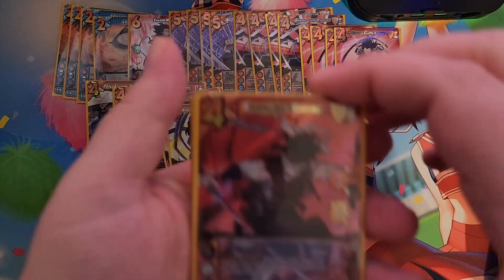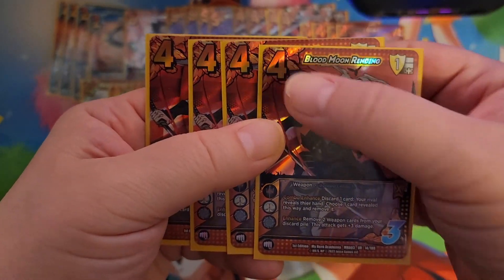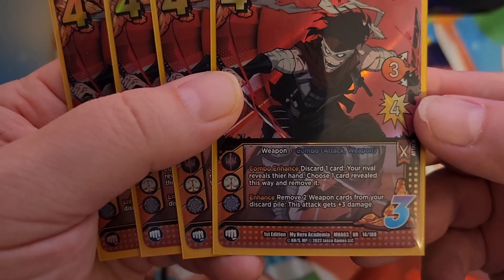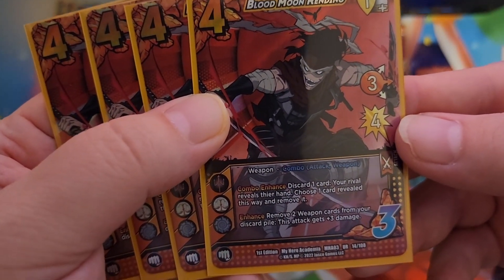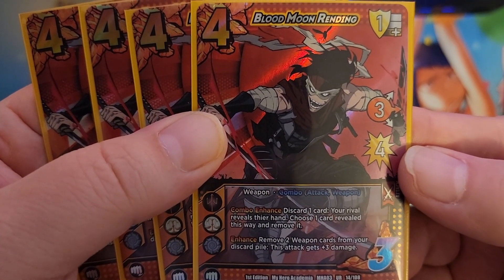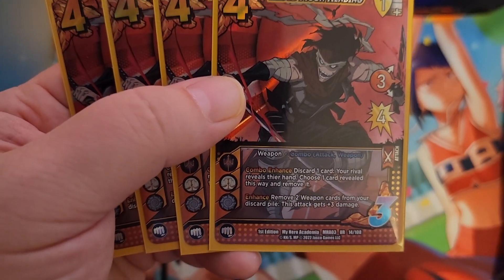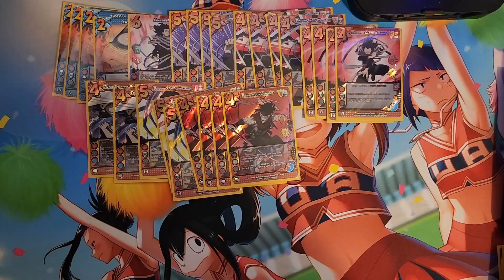Then we have my favourite set three attack — Blood Moon Rending. Four copies of Blood Moon Rending. Cost four, three speed mid attack for four. On a block, it's a one low block. Checks for three like all the rest. Weapon combo, attack weapon — so this should really be your third card. It has combo enhance: discard one card, your rival reveals their hand, choose one card revealed this way and remove it from the game. And you can enhance: remove two weapon cards from your discard pile, this attack gets plus three damage. So you can effectively remove their mid block and make this into a seven damage mid attack.